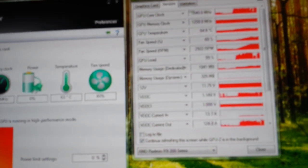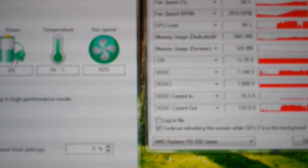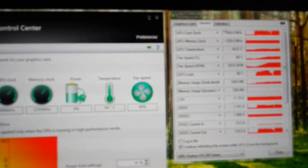The voltage is fluctuating between 1.14 and 1.15 — just a little bit higher. And now the game doesn't crash, with the GPU load between 95% to 100% at the normal clock speed.